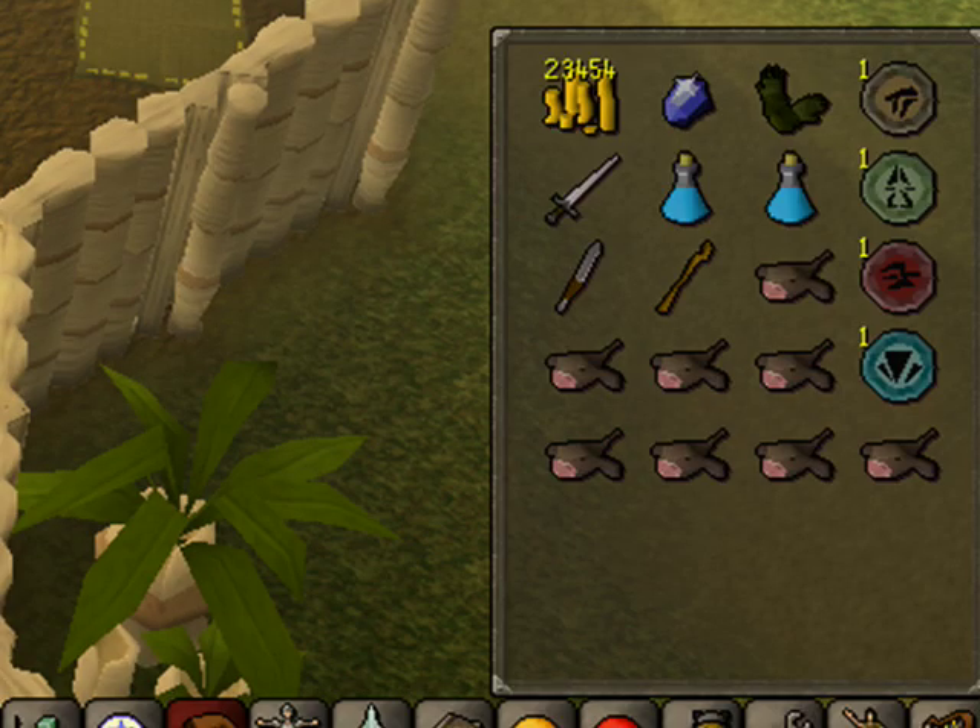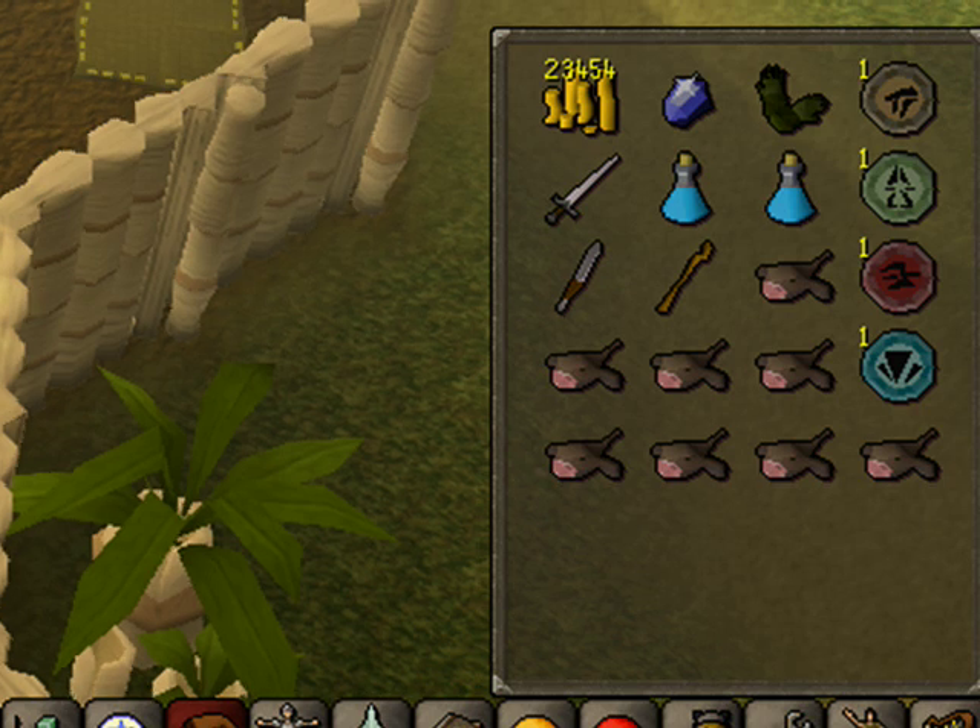This is the basic inventory for range. It's very similar to the melee inventory. The only difference is you don't need to bring bunyips because you're not going to be getting hit that much, so you can bring range potions instead. It's identical to the melee setup except we're going to be safe spotting in the Slayer Cave. One of the quickest ways to get there is through fairy rings, so I'm going to bring a dramen staff to get there through the fairy ring.